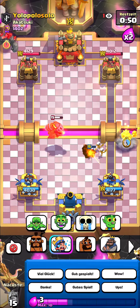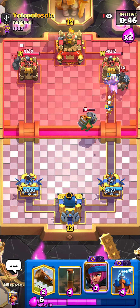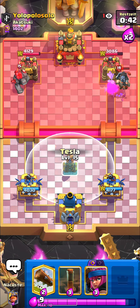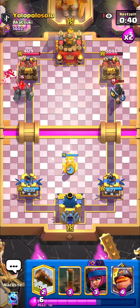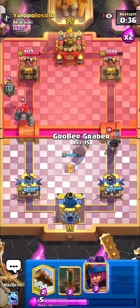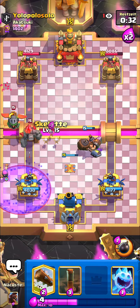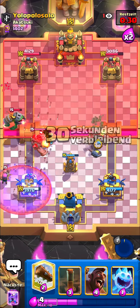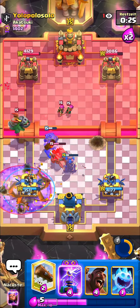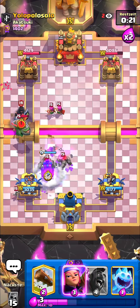Wait, this guy is running Golem? I go Hog out of here — he's not back to Tombstone, so we should get some nice damage. Let's go for the Tesla on defense to defend everything. Then we're going to go Mighty Miner first on top of the Dark Prince and then pop the ability and go to the other lane to take down the Golem. I'm going to go Earthquake a little bit later on top of the Graveyard just to make sure we take down all of the Graveyard Skeletons.